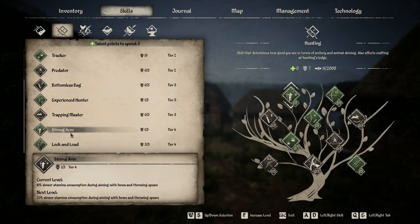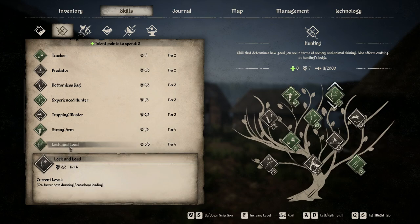The two bottom skills are both very good. Strongarm lowers your stamina consumption when aiming your weapon, so if you need extra seconds to take your shot — like with a Vycent that could maul you — you can hold your aim longer. Lock and Load is even more important because it speeds up your reloading by 30%, whether that's pulling back a bow or loading a crossbow. A 30% boost really eliminates the biggest downfall of the crossbow.